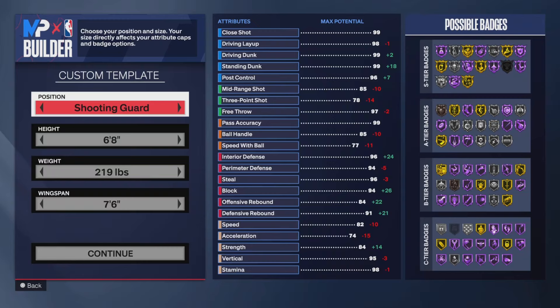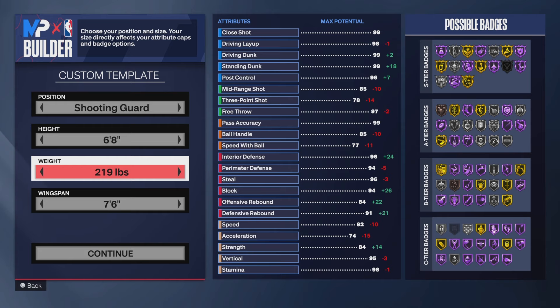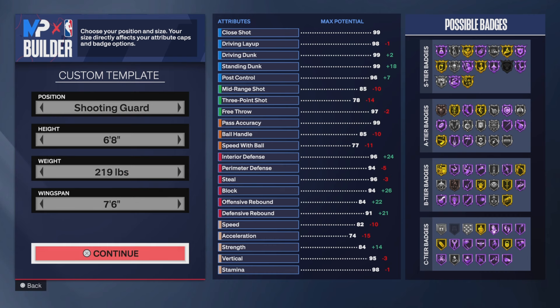This 6'8" build can do a little bit of everything and still get contact dunks, so I recommend making this build at shooting guard or small forward — you could go point guard if you want. You want to go 6'8", 219 pounds on the weight, so you get 84 strength, which gets you Silver Immovable Enforcer, Hall of Fame Physical Handles, and Silver Bulldozer. Max out the wingspan.